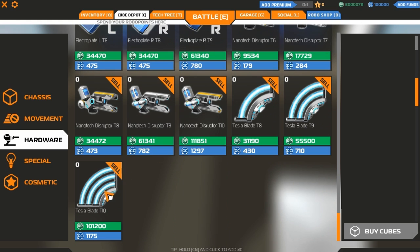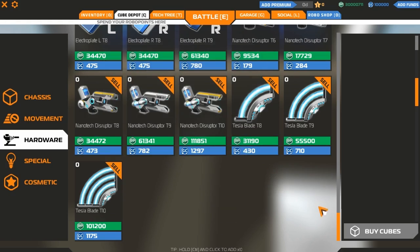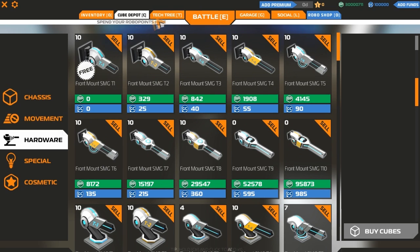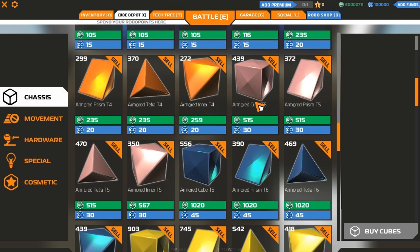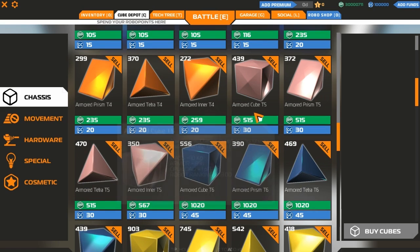We've got all the electroplates. I really want to try these Tesla blades but they're tier 8, and they look awesome. I don't know how useful they'll be - just for a ramming bot to melt people. Anyway, let's get building. We want tier 5 - we could potentially make it out of tier 6 cubes, but we'll make it out of tier 5 cubes.